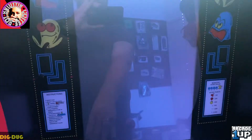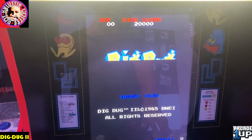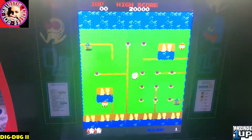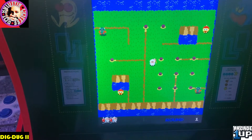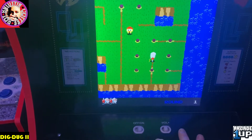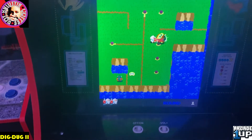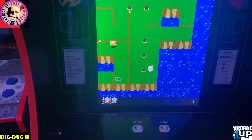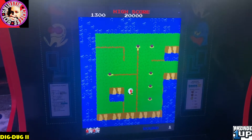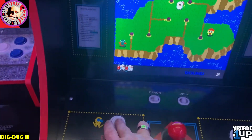Let me show you the last game here - Dig Dug 2. I remember this as a kid on the NES - I would rent it all the time because it was sometimes the only game available at Blockbuster. It's an interesting take on Dig Dug. You still have the little pump where you can blow enemies up, but you can also cut the ground away. The enemies are more tricky in this version. It's a fun game - definitely the same theme and characters. I love the original more obviously, but it's a great sequel.